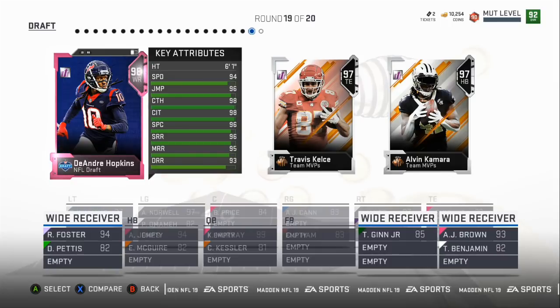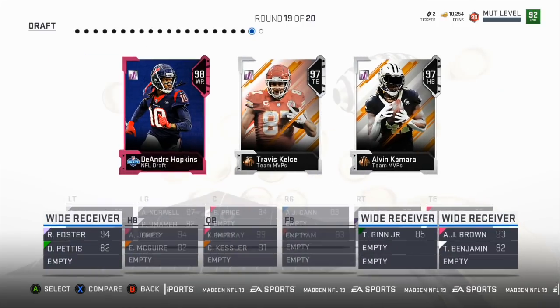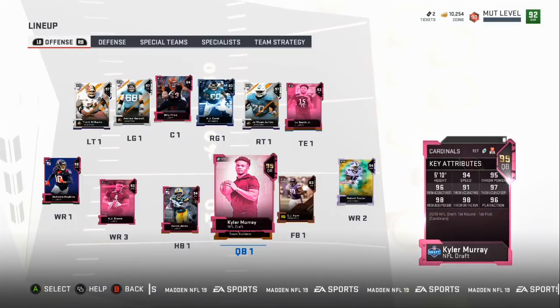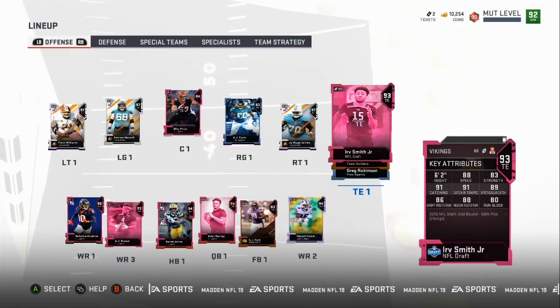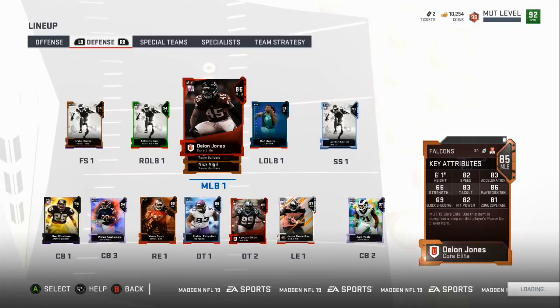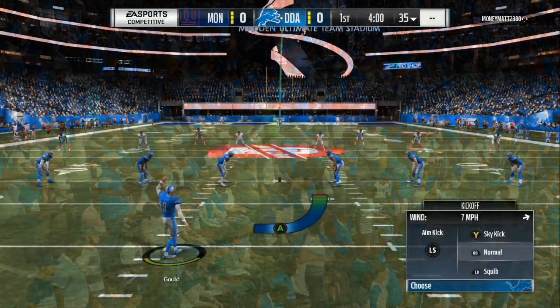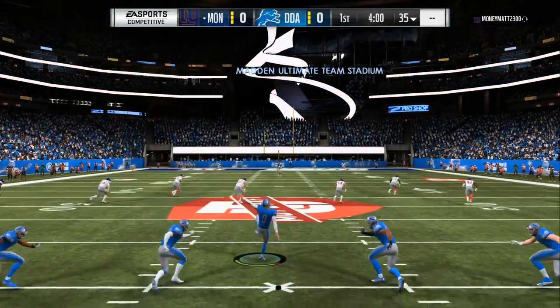We've got three good targets at wide receiver plus Benjamin, who's probably going to be a little fast. We're definitely taking that 99 overall right there, and we still get another chance to boost up our offense. We've got Smith already. Now we have Hopkins, Foster, A.J. Brown, and Guillen. We need to take somebody good at cornerback — 93 speed. We don't really need another running back, so we're going to take Hop. We end up with a 93 overall offense, 92 overall, and a 92 defense.